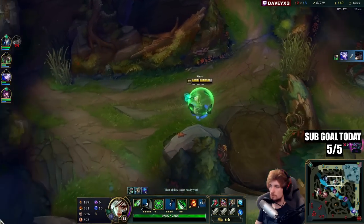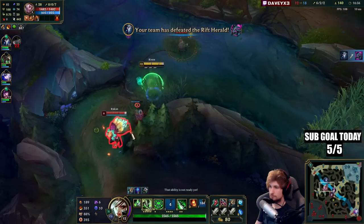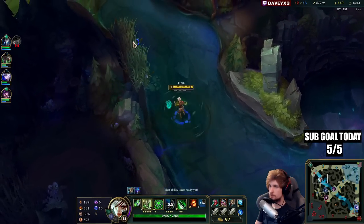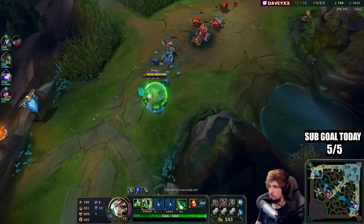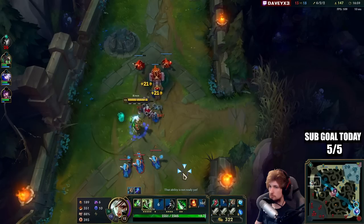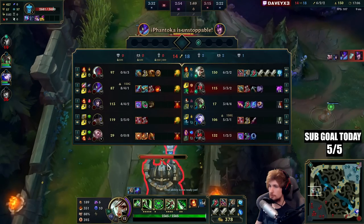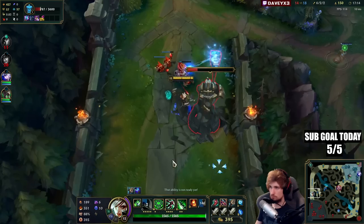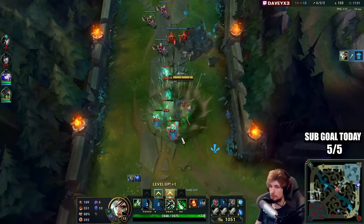He knows about it. The drake is going to spawn in like two minutes. Lots of people getting caught this game. I'm kind of liking Hullbreaker — I just wish that it had ability haste. I would build it so much more if it had ability haste. I still like the item though.